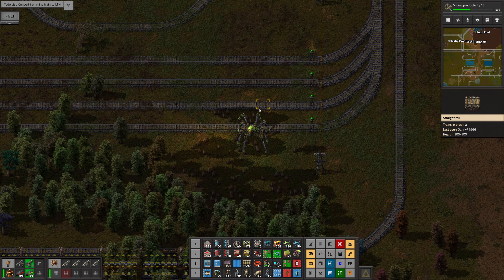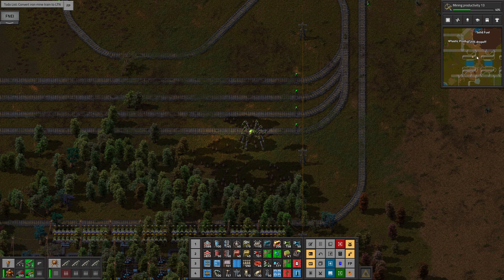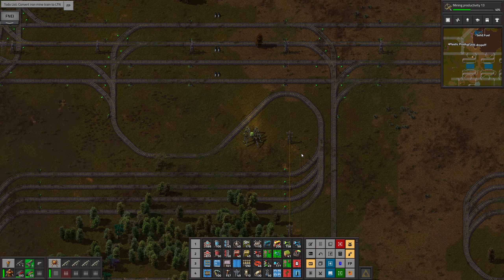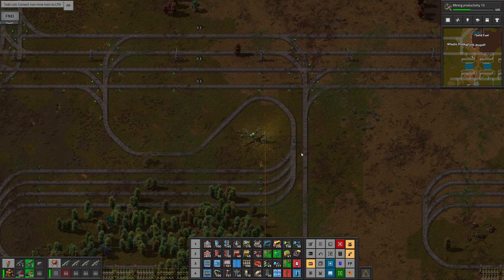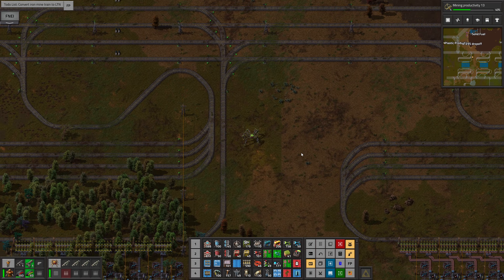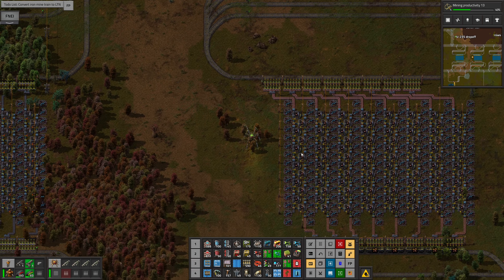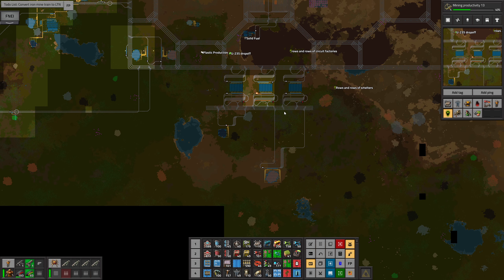Hello, welcome back to Average Gamer Plays Factorio. I have rearranged and reorganized the layouts for these smelting setups. The way this is going to work: this is copper ore coming in from this mine down here, so I've just got a simple little train going forwards and backwards.